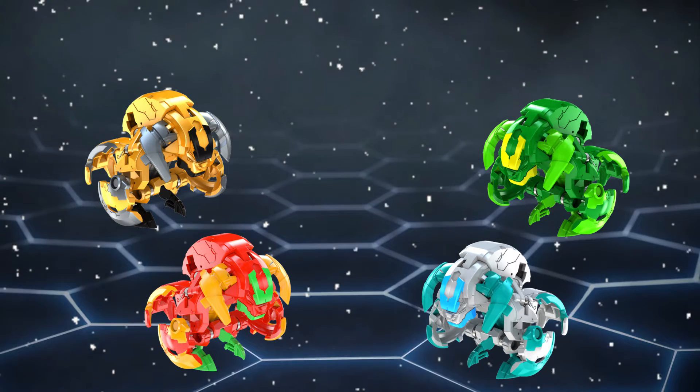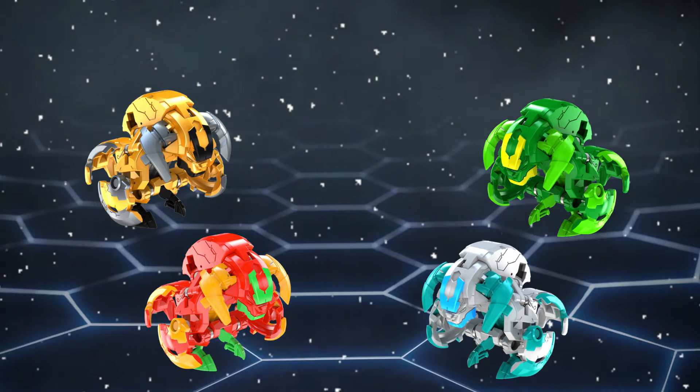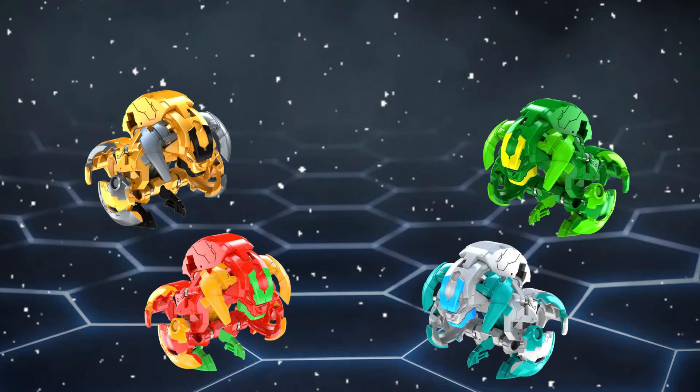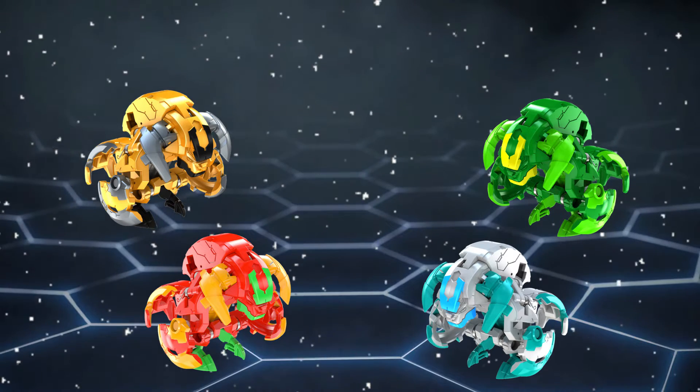Maxator Ultra is a Bakugan based off the Mighty Minotaur of Legend. However, mighty this is not. Every single Maxator Ultra is bad, so it is tough for me to make a list from Worst to Best when all of them are the worst.